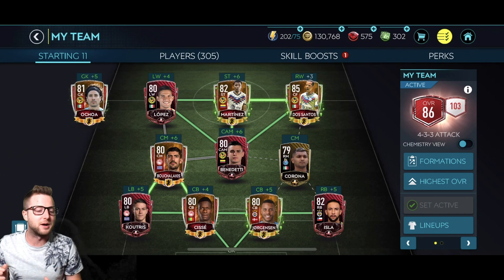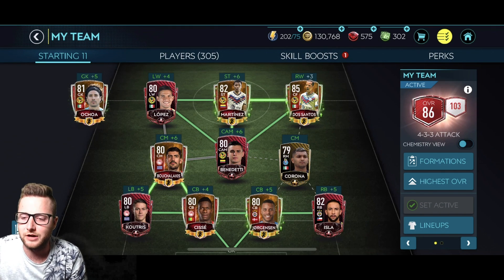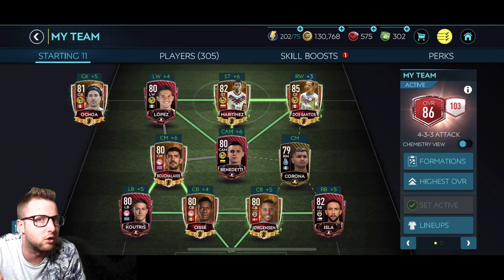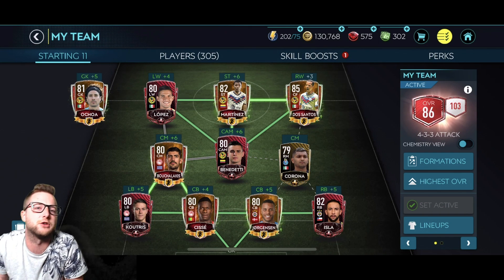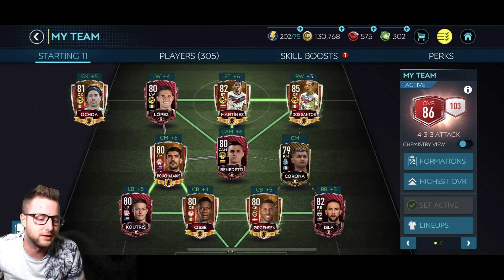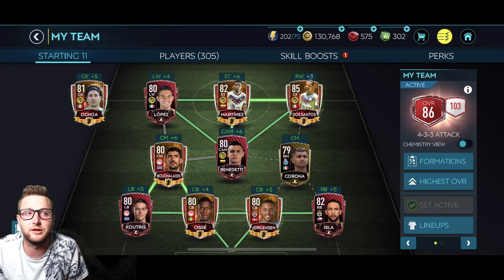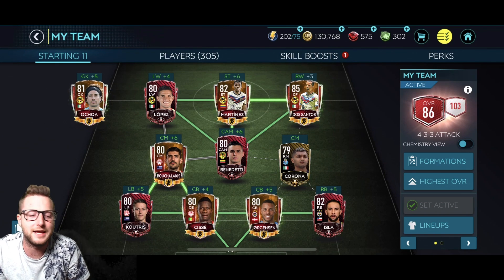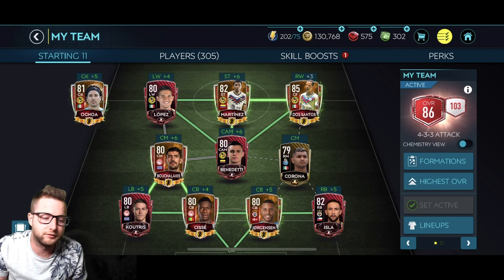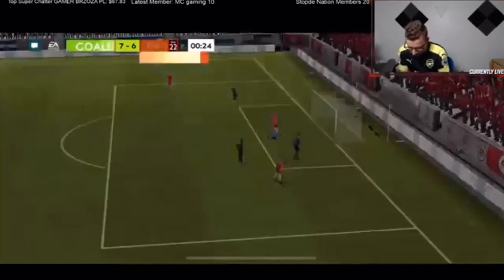Anyway, today we're going to do something that we had a lot of fun doing a few seasons back — the top skill moves in FIFA Mobile. We did this a few seasons ago, and our favorite one, even though it wasn't really a great effective skill move, was the El Tornado. It doesn't seem like it's in the game this time, but if you're able to do it, let me know. So the first one I want to show you is kind of an honorable mention — it just looks really sweet.